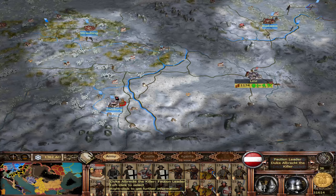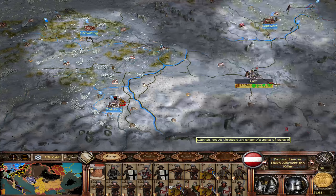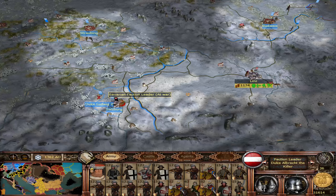We're now at war with the Bavarians. I think that's my faction leader, Duke Albrecht. He's looking a little unhealthy — he's now 59, but he's got 10 piety, 10 authority, but only 3 command, so I'm going to try and boost that. He might get into a battle because there's Duke Ludwig, the Bavarian faction leader — that would be cool.